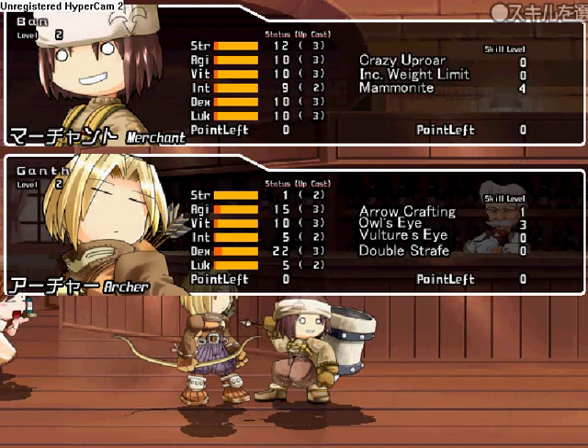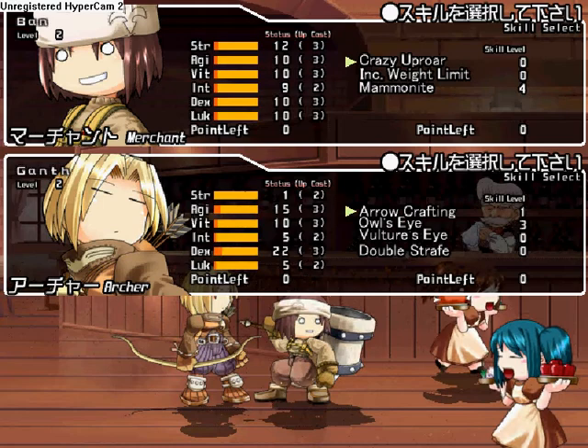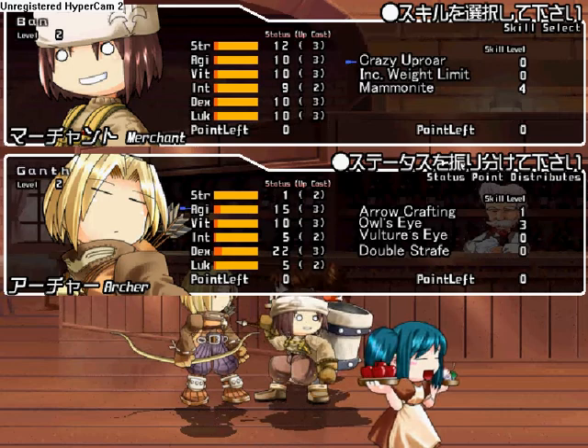As you can see, our stat pad is there. It involves strength, agility, vitality, intelligence, dexterity, and luck. All of those have relevance to this game.